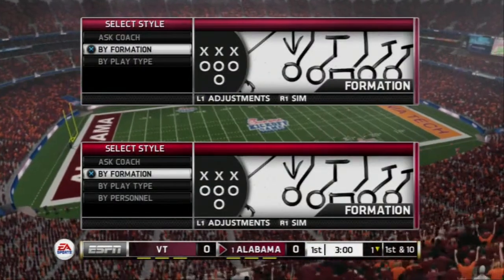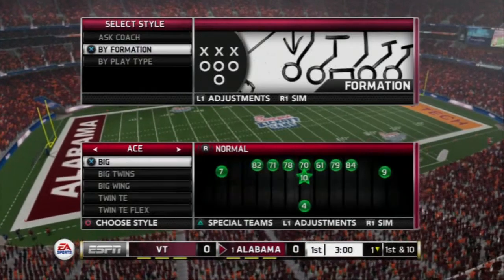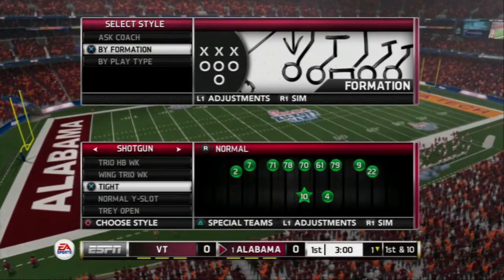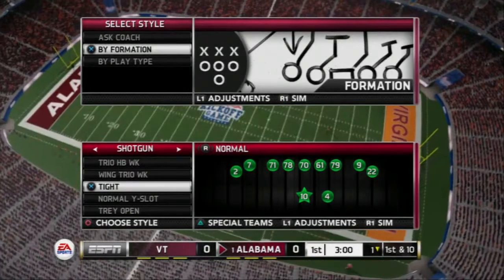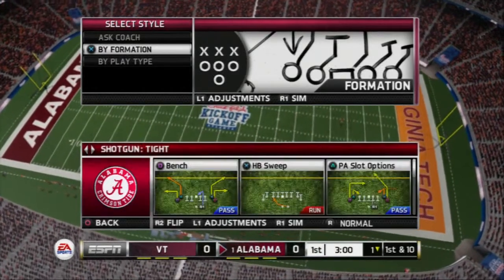Okay YouTube Nation, welcome to today's video. Today we're going to be discussing how to run the gun tight formation from the Alabama playbook. What we're going to be going over is a quick way to run out of this formation — you don't need any other plays, they're all found in the gun tight. This is kind of what I'm leaning towards as one of the best base formations in the game this year.